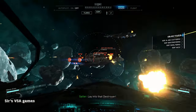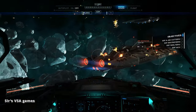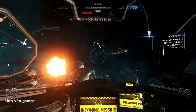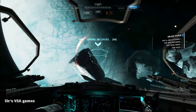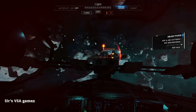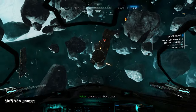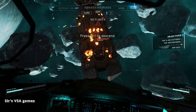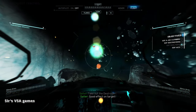Lay into that destroyer! Enemy press 9 o'clock. Power hit increasing. One missile remaining. Weapons overheat. Missile loose! Get the destroyer — targets right side, targets at 11 o'clock. Lay into that destroyer! Targets at 9 o'clock. Take out the destroyer — good effect on target. Destroyer down!